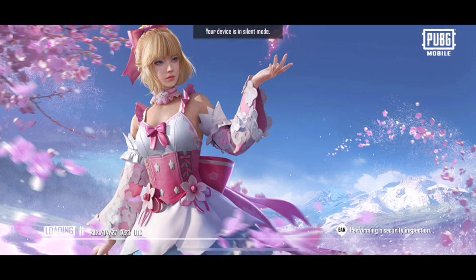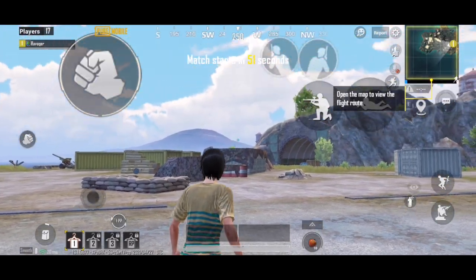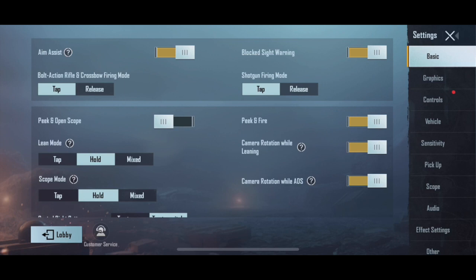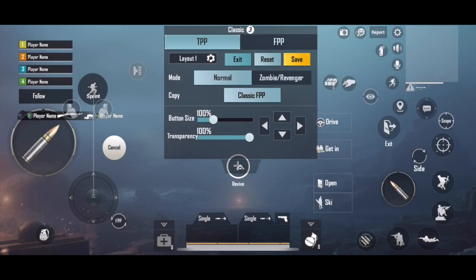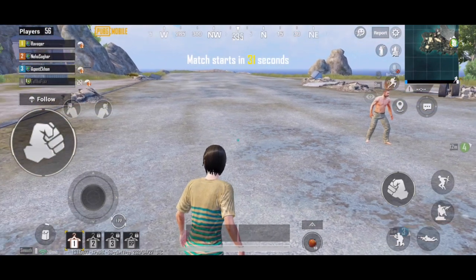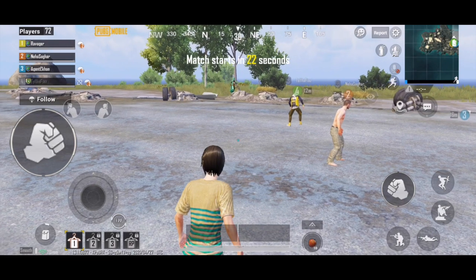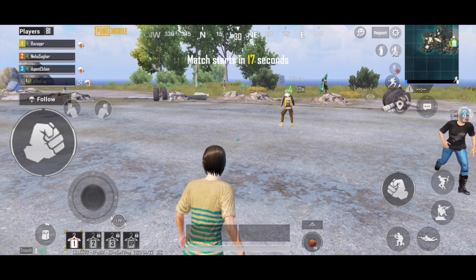Otherwise the normal time to find a lobby of 100 players is under 5 seconds. As you can see this screen, this is the basic layout — this is what the waiting lobby, or what we call the spawn island, looks like. On the top left-hand side you can see the number of players, which will keep on increasing to a maximum of 100 players.